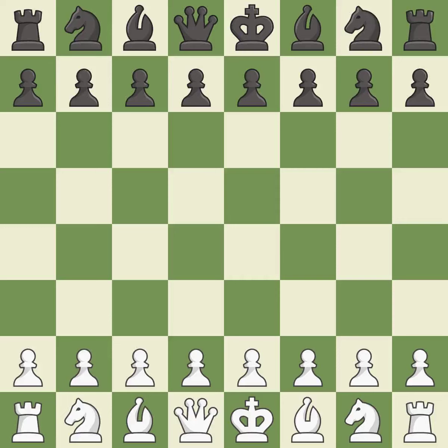Queen's Indian Defense, Kasparov Variation. The opening moves are: 4.BB7 5.BG5 H6 6.BH4 BB4 7.ND2.